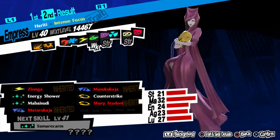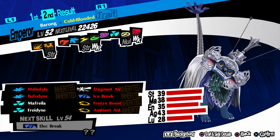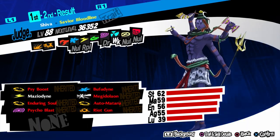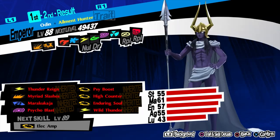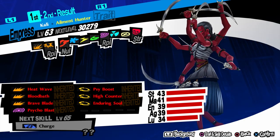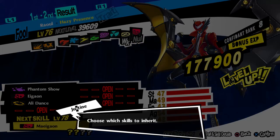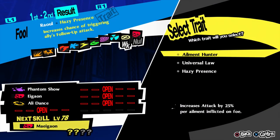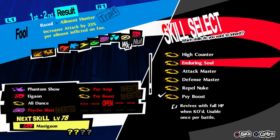Now, the recipe for Ailment Hunter Raul. It's pretty much going to be the same thing all the way to Shiva, except once we make Shiva, instead we're going to fuse it with Bafnir to make Oden. Then fuse Oden with Kikiruhime to make Kali, and then fuse Kali with Koryu to make Raul. The reason why we do this is because with Bafnir, that's where you get Ailment Hunter. Other than that, it's pretty much the same thing, because we still get to Koryu who gives us the skills that we need. And that's how you make Raul.